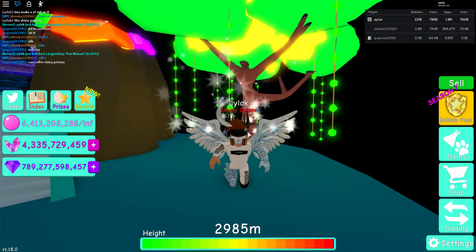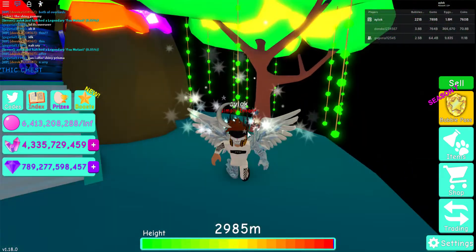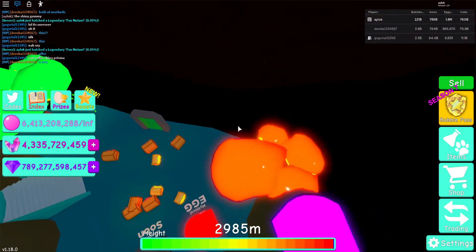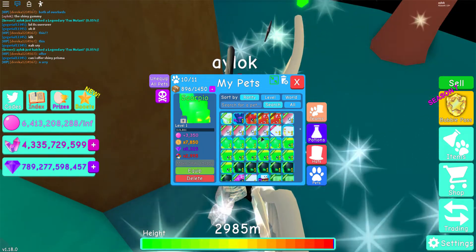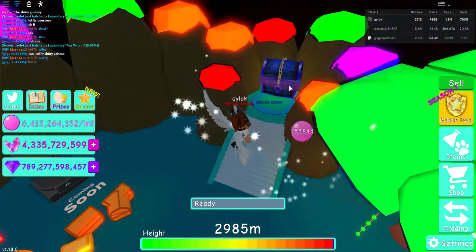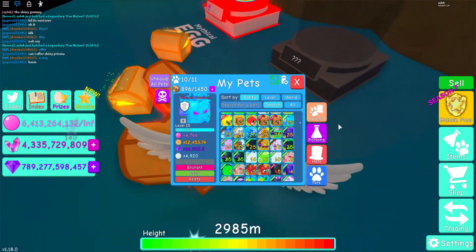Hello guys and welcome back to another video of Island Plays! Today the new island — the new land area came out, which is called Magic Forest. With the update there's a new special feature: you can actually trade those reward pets. As you can see right here, I can trade this Atlanta Overlord right now — so they're tradable reward pets!